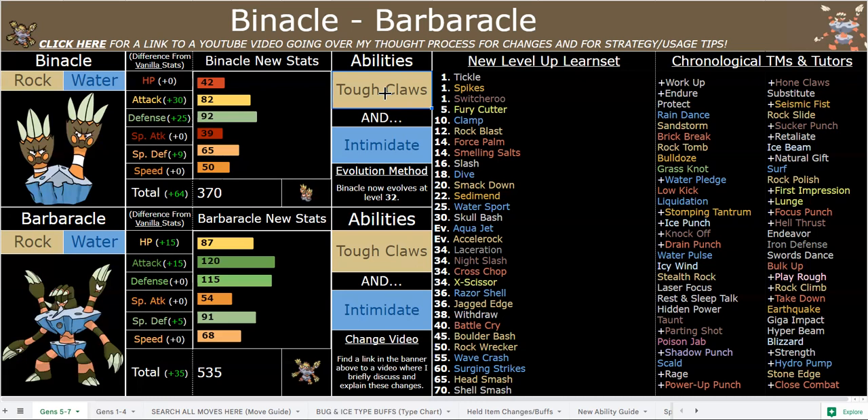Rock/Water is not a stellar defensive typing, but it does have solid resists. Just obviously don't leave it in on things that are four times super effective on it, but it's not that hard to avoid. Not to mention, if you're running faster offensive sets, you can always just hit those threats with a coverage move, of which he has many new ones to choose from and switch between depending on the situation. Honestly, Barbaracle is just really good — solid, strong, decent speed stat, with those speed boosting options and priority moves helping out a lot as well.